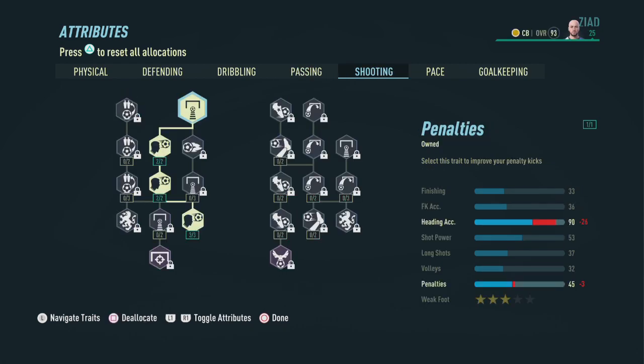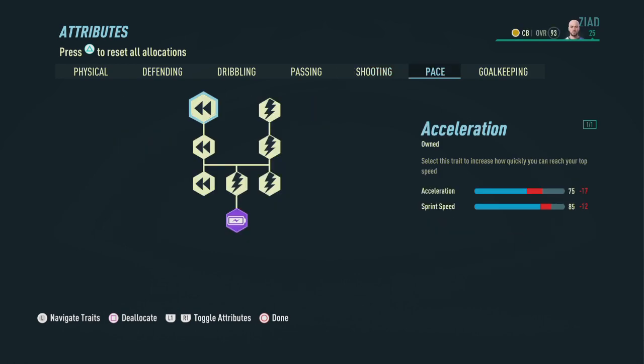For shooting, we're going to pick up a couple of points to boost header accuracy, ending up with 90 heading accuracy. And of course we're going to end up with a three-star weak foot.